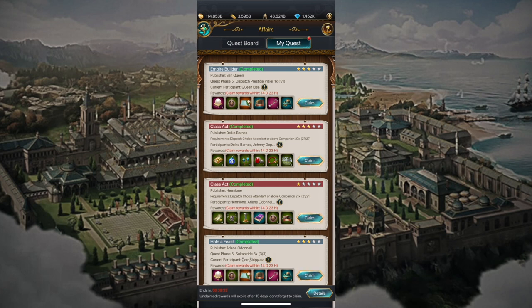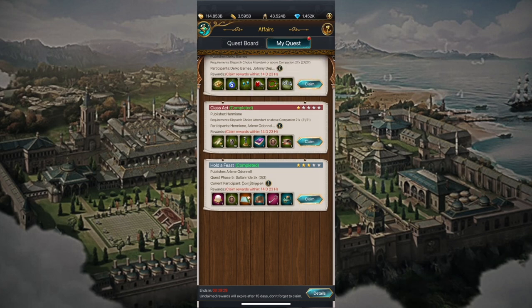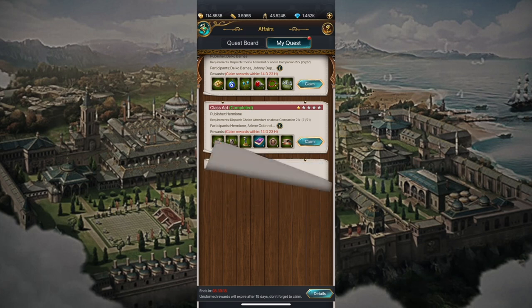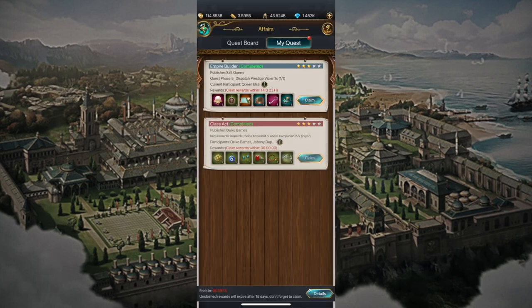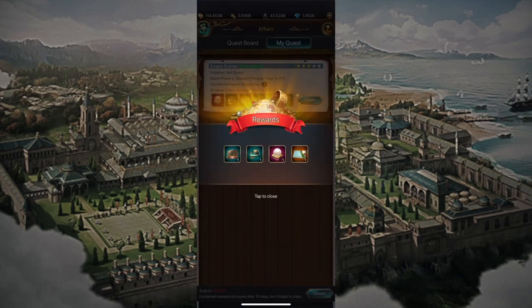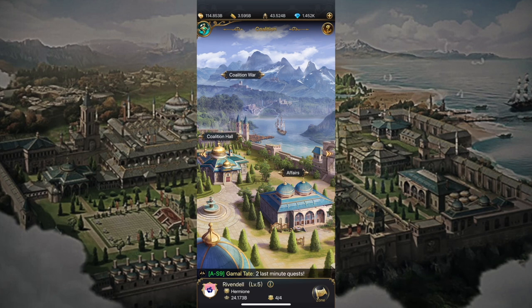When you go to the my quest section, you will see a list of all the quests that you have participated in that day. Once the quests are completed they will turn green and that little claim button will slide up for you to click so you can claim all your rewards. You do get some pretty good rewards from participating in quests, so I highly recommend coming on here as much as possible and making sure that you participate as much as possible.